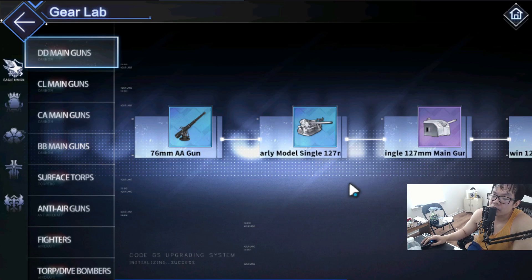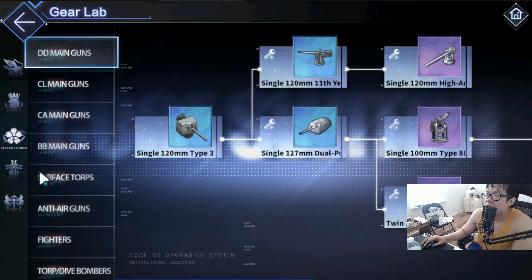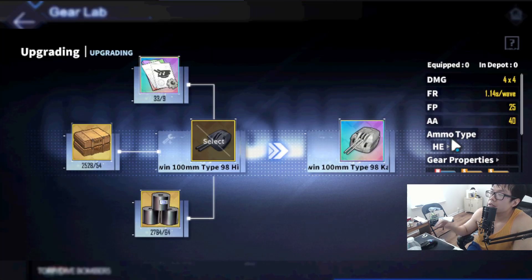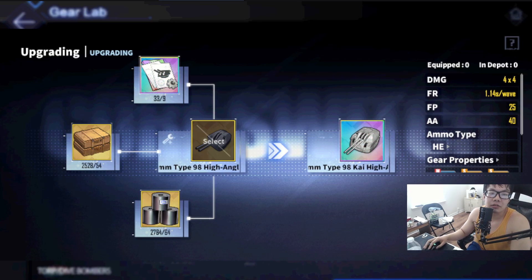Starting with the first one — the UR gear. It's a Sakura Empire DD gun. Here it is; it's the upgraded version of the 100mm Type 98. Statistics-wise, this is damage at plus zero — I'm not going to plus 10 this. On the bright side, we can finally use these prints now, so that's neat.